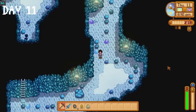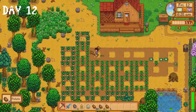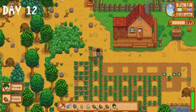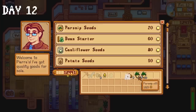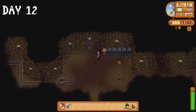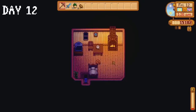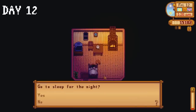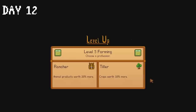It's off to the mines for the rest of the day where we very slowly make it down one level, then pass out. On day 12, all of our hard work during the last few days was absolutely worth it as all of our parsnips and potatoes are ready for harvest. I sell most of them to Pierre earning around 15,000 gold. We reach level 5 in farming — we unlock quality sprinklers at level 6 though, so this might become an issue very soon.